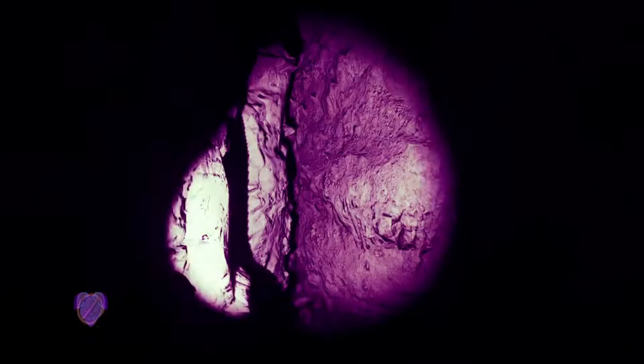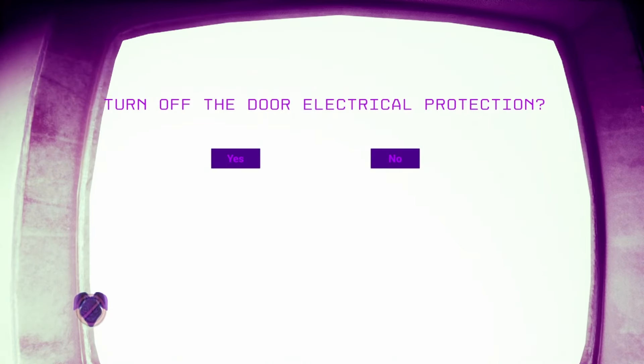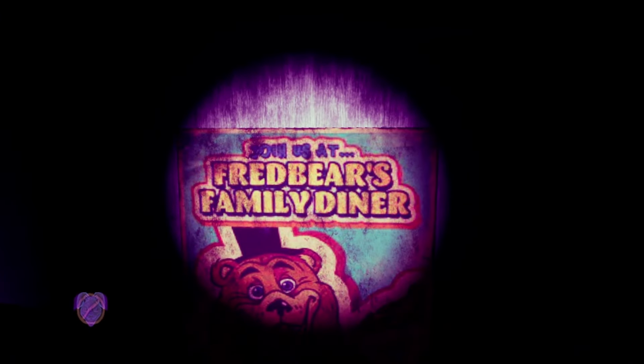I crouched right there and got past those little lines. Hey there, Bonnie — just standing guard. Thank you for pointing me in the right direction and not toward a path leading to certain doom. I can go onto this monitor here — turn off the door electrical protection, sure thing. Oh, that was too close — I was almost a Cassie sandwich. But hey, I'm still doing just fine, and that's all that matters. 'Join us at Fredbear's Family Diner' — another one of those vintage posters all the way down here.